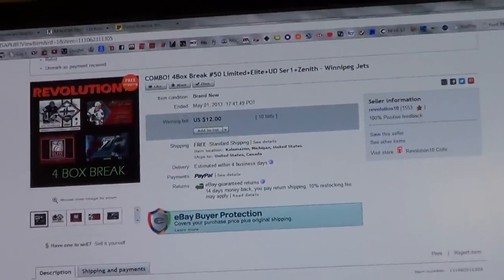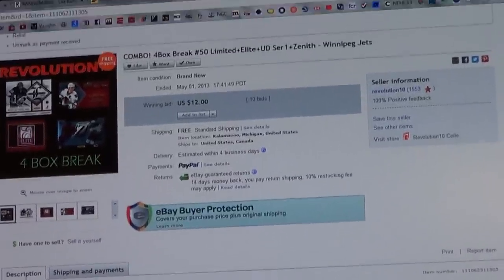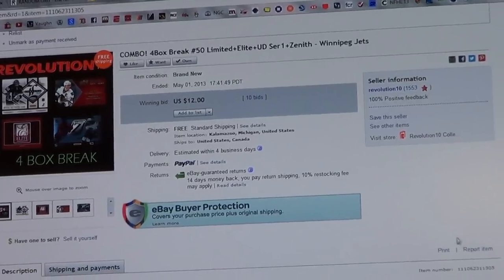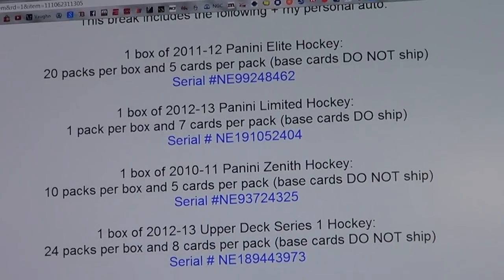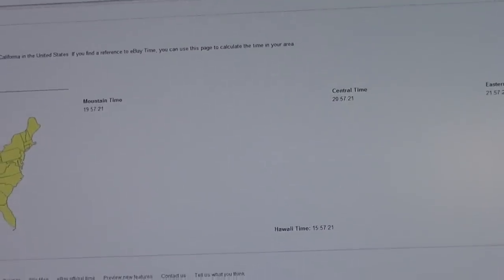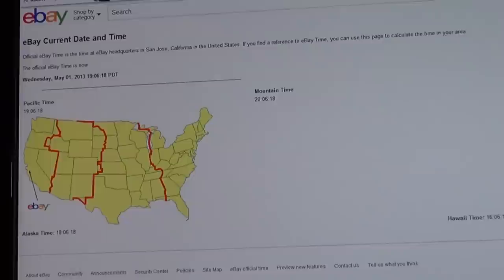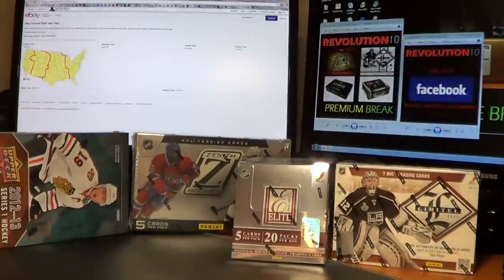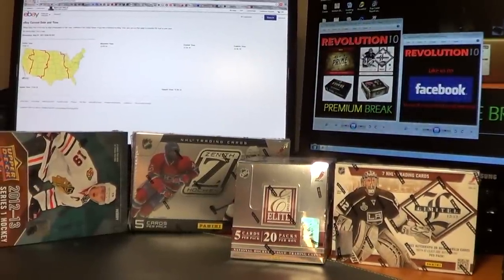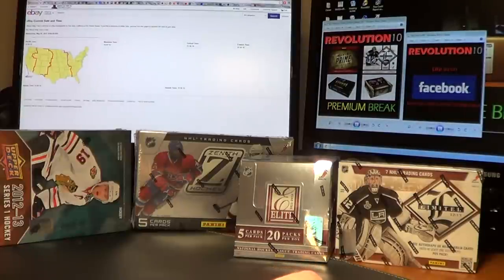I'll show you guys the last auction, just like always, and as stated in the auctions: Winnipeg Jets, and it has ended of course. Here are the serial numbers of the boxes in the break tonight. And we'll get you a current eBay time with a refresh: Wednesday, May 1st, 10:06 PM Eastern Time.